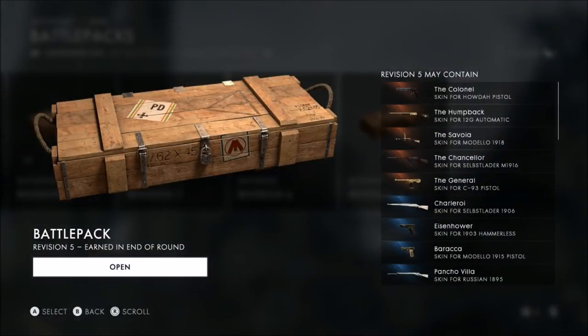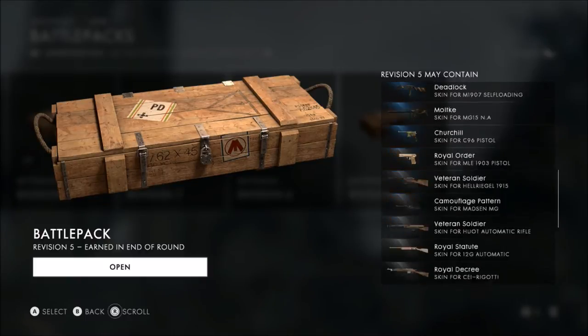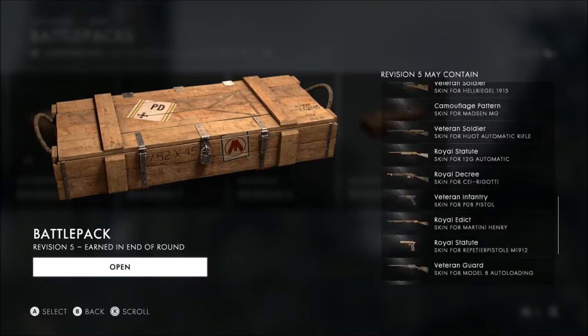I never get anything good. I would like the Savoy or the General. I'd like the Humpback because I use a 12 gauge every once in a while. Do you get the Humpback? No, but your mom does. Yeah, we do mama jokes sometimes.